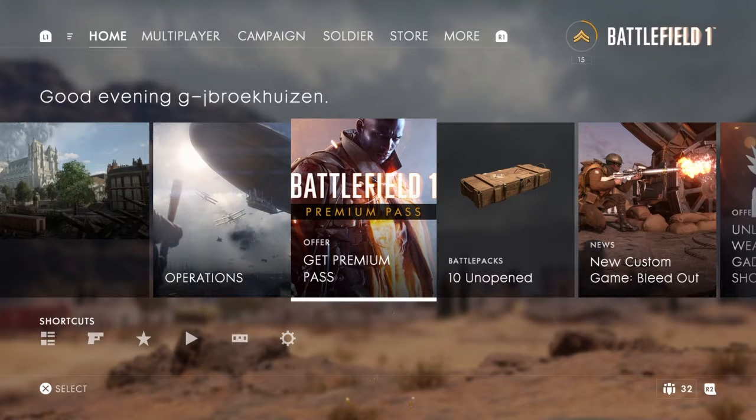Welcome back to GJ Games YouTube channel. Today we're going to open 10 battle packs. I got them by playing lots of TDM. I think if you're in the highlights you get battle packs much faster — almost every time you see someone from the highlights getting one. Go for as many revives and heals as you can, and get the best score with your scout or other class.